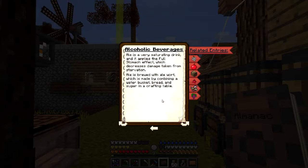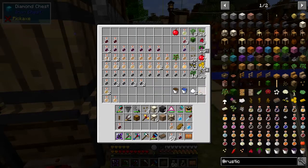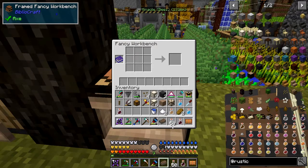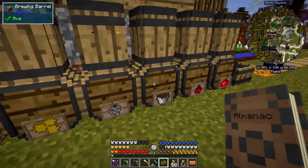Ale is a very saturated drink and it gives a full stomach effect which decreases damage taken from starvation. Ale is brewed with ale wort, which can be made by combining water bucket, bread, and sugar in a crafting table. So I've got the ingredients here prepared - bread, sugar, and water - and that produces ale wort. Let's go to the fancy workbench and put these in. It's shapeless crafting, so we get a bucket of ale wort.